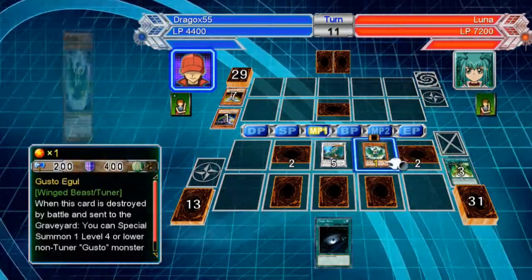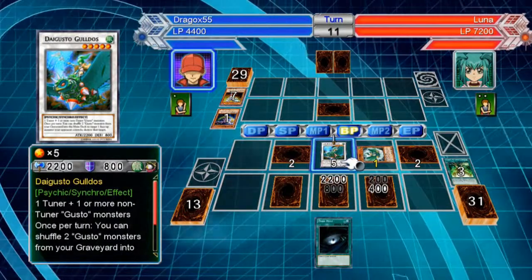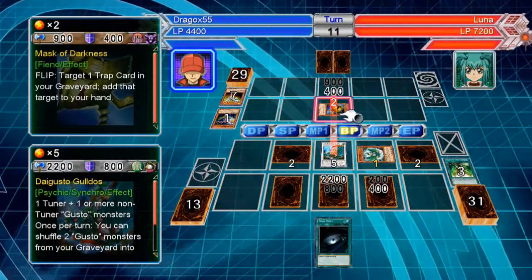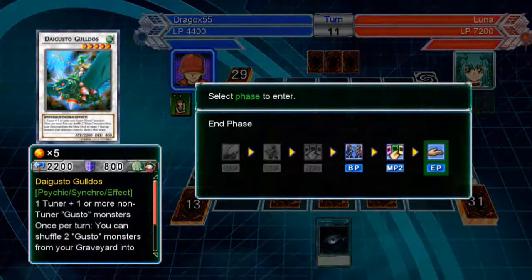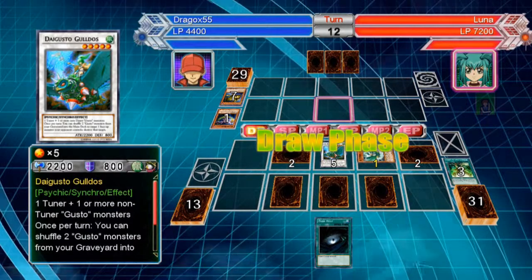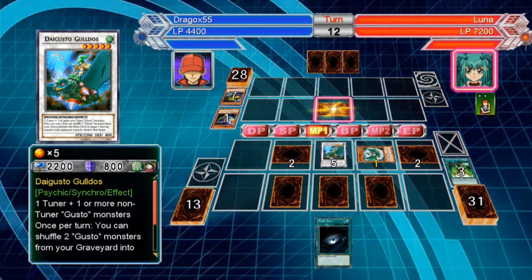Most likely that's a Mask of Darkness — couldn't think of the name. Basically all it does is just get traps from the grave. So we can get Gift Cards, Magic Cylinders, Bad Reaction — not too much to worry about.